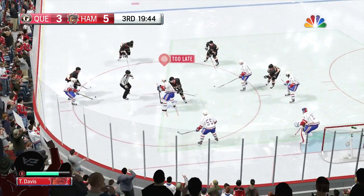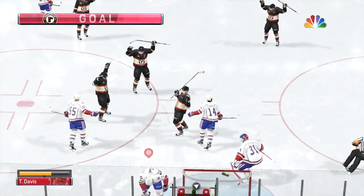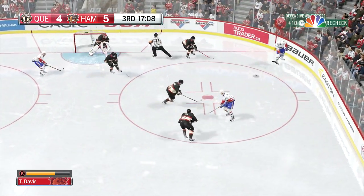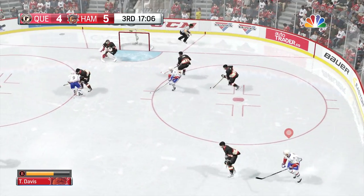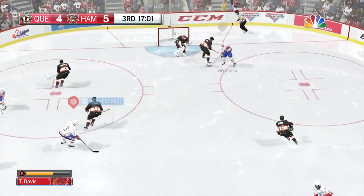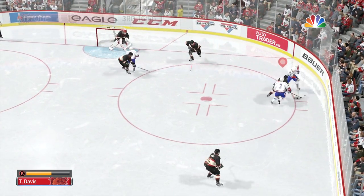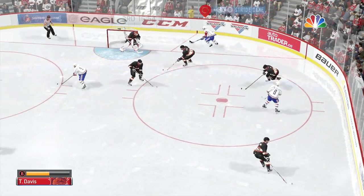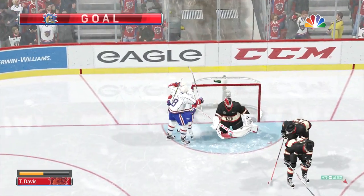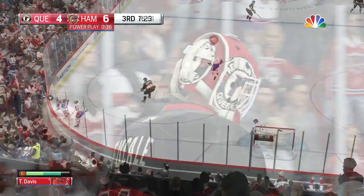Skipping ahead to the third period, we find ourselves up five to three, and we lose yet another face-off with them taking advantage of it. That's definitely something I need to improve on before the NHL Draft — it could make me drop from a first-round pick to a third-round pick. Now five to four, I should have taken the shot there, but I slow things down and end up setting up my teammate for another assist.